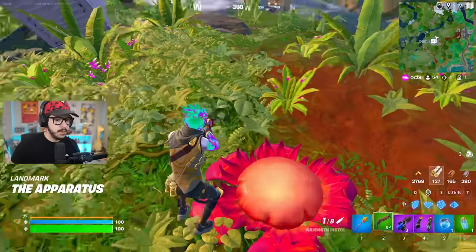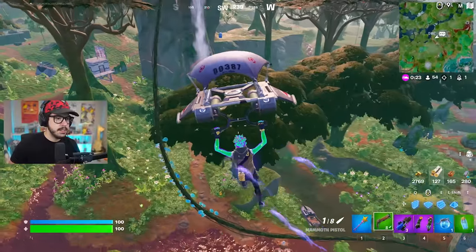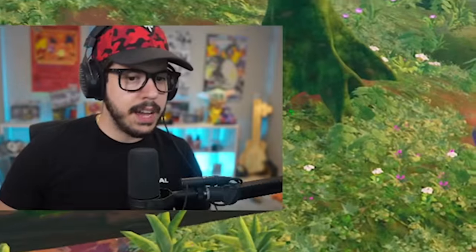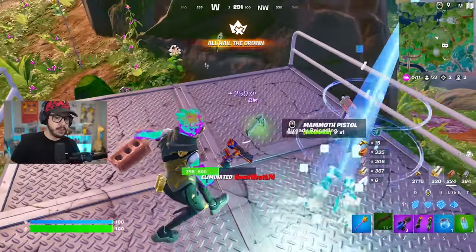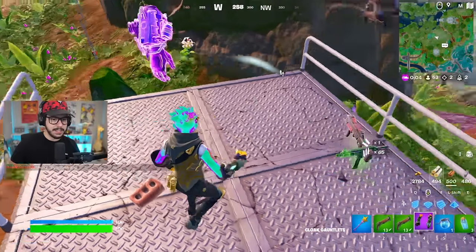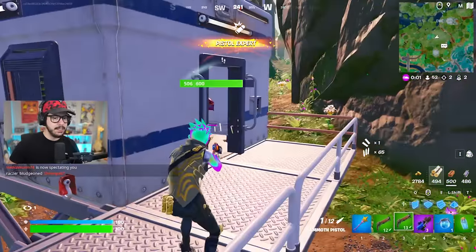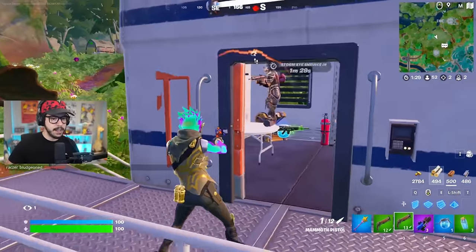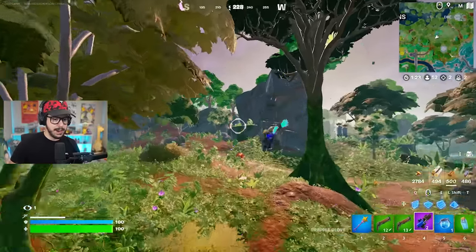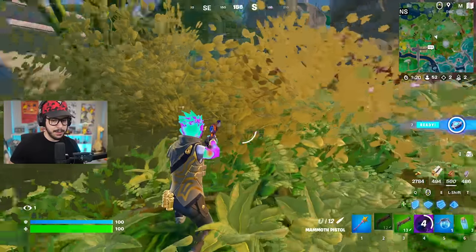Let's figure out where this person's at. There's somebody near here. I see them — I'm going to fly at them. Eliminated! 91. I don't want to eliminate this next guy because I need to hide in this bush and reload everything. I'm literally not going to fight you — I'm a pacifist right now because I need to hide in this bush and reload everything.